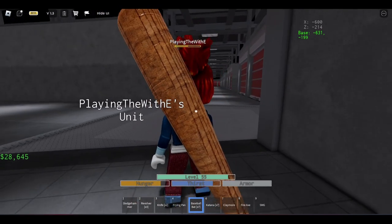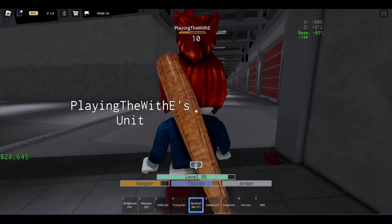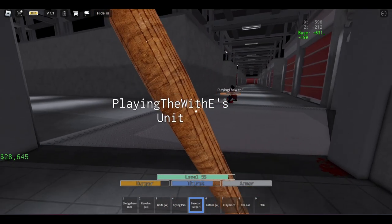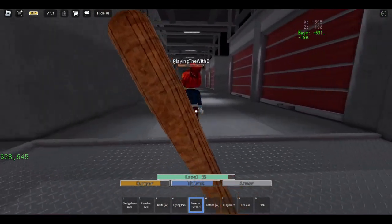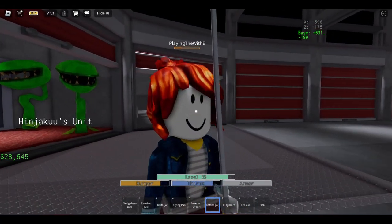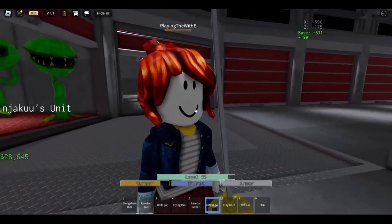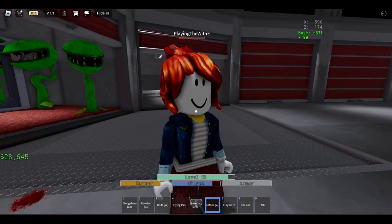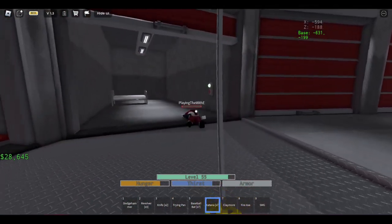Right above the frying pan is the baseball bat, doing 10 base damage and 17 for the heavy attack. And then right above that is the katana, which does 12 base damage and 20 for the heavy attack.